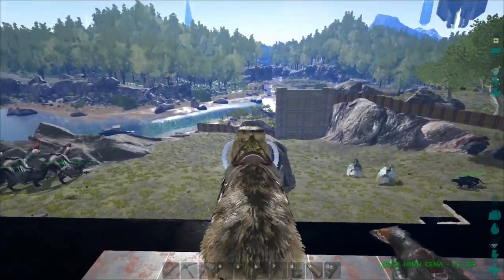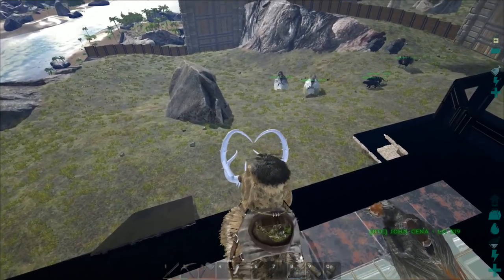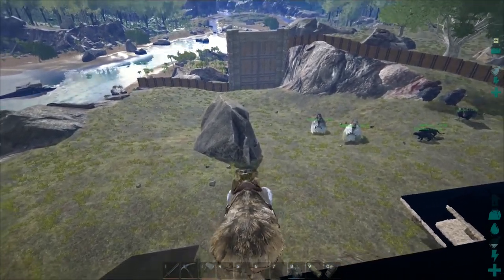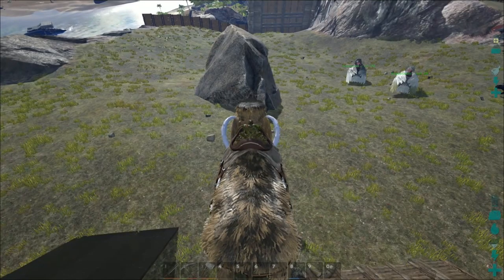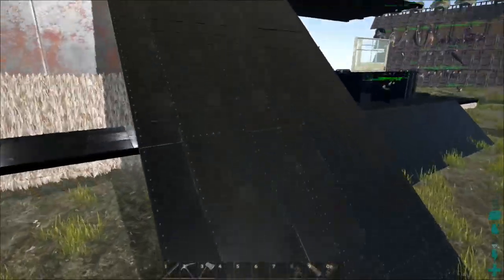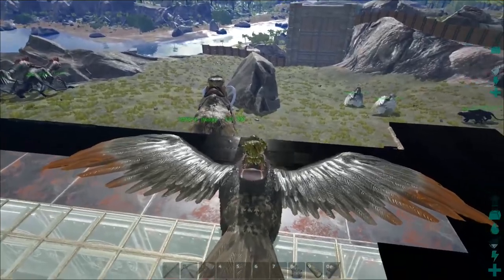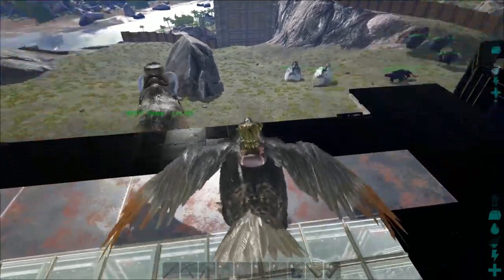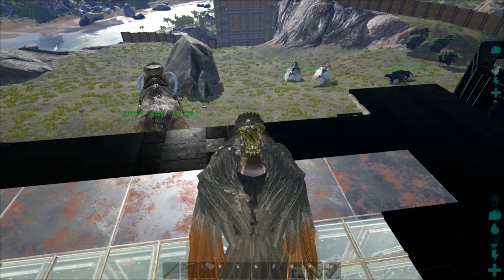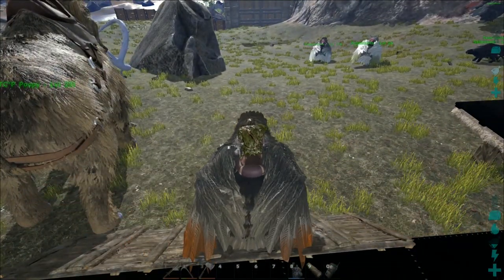What happens with flying animals is a little extra annoying. I've got Poopy here and I'm going to walk him off the edge of the cliff — when he falls, it looks like he's just walking with a normal walking animation. But whenever you have a flying animal — a Quetzal, a Dimorphodon, a Pteradon, or an Argy — when that fall starts, it actually changes into flight mode, but it's not actually flying.